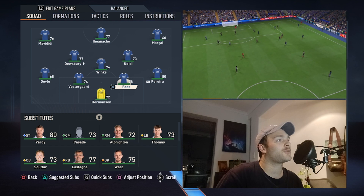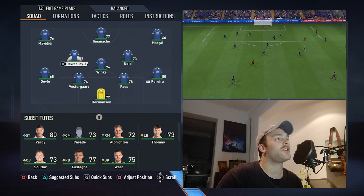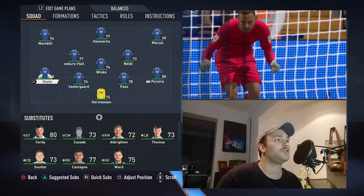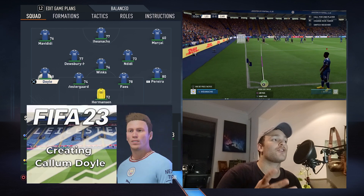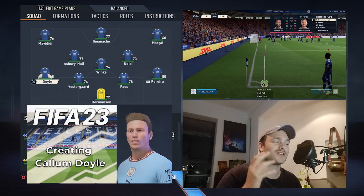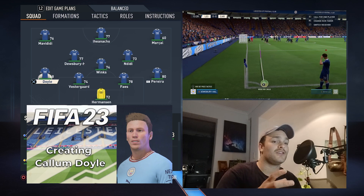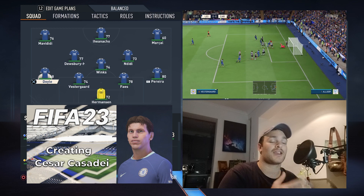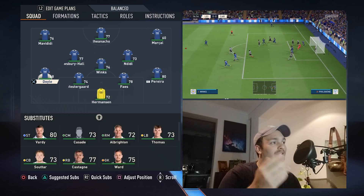He is playing as a central midfielder. We've got Harry Winks playing as the DM, Dewsbury Hall as the other midfielder, and then Callum Doyle on the left-hand side. I went ahead and recreated Callum Doyle because I didn't really like his face in the game, and also Cassidy from Chelsea on loan at Leicester.